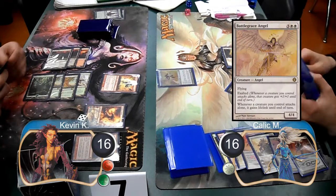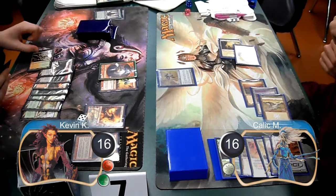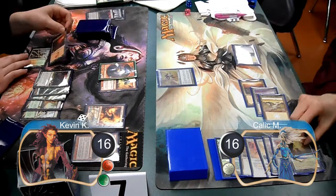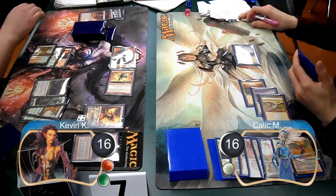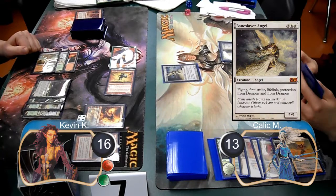Then post-combat, he cast a Battlegrace Angel. On my next turn, I got my first Goblin Token and then set down a Raging Ravine. I then used my Tectonic Edge to blow up Kallik's Emeria, the Sky Ruin. I then shot his Battlegrace Angel for one damage with my Chandra and used a Lightning Bolt to finish it off. Then I finished up by attacking Kallik for three with my Goblins, dropping him down to 13 life.